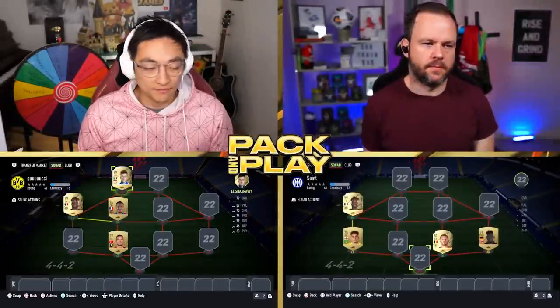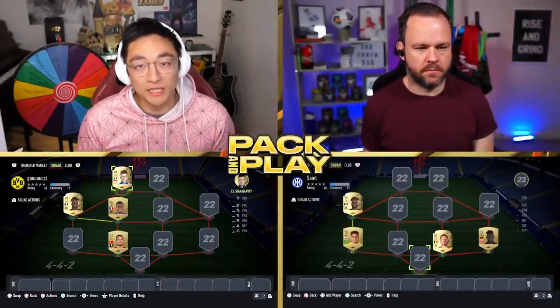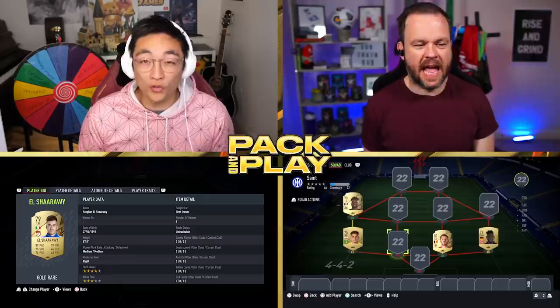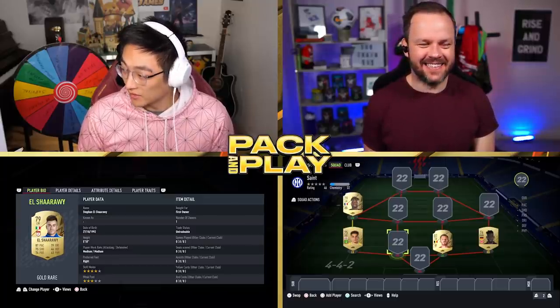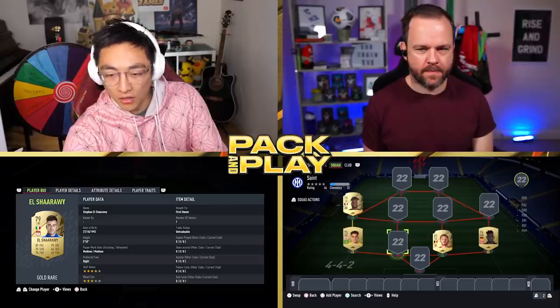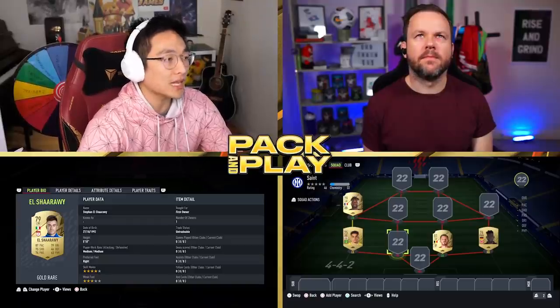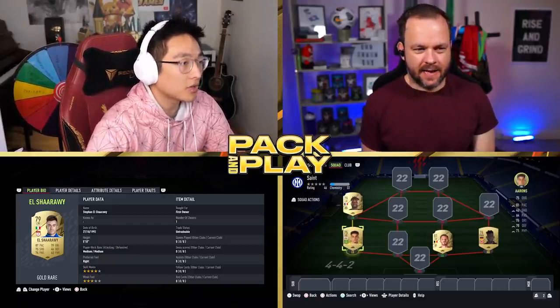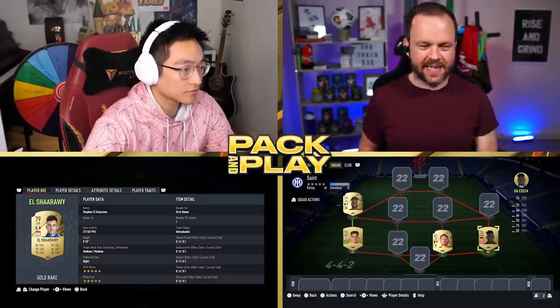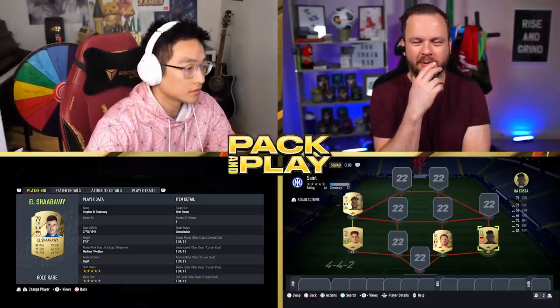Let's go over to the team and put these players in and see what it looks like. Chuffsters, I've just found out something terrible — El Shorawi is four-star skills. Is he really? Yeah. Was his base card four-star last year and it was just his special one with five stars that we remember? He's been downgraded. That is heartbreaking. Poor El Shorawi. Maybe I'll play St. Max up top then. Oh yeah, because we can put players anywhere we want.